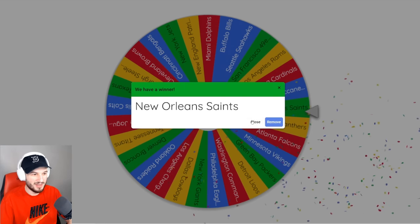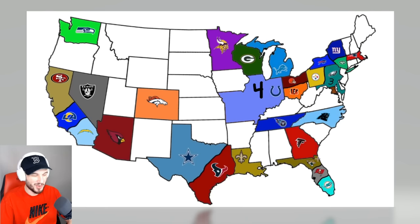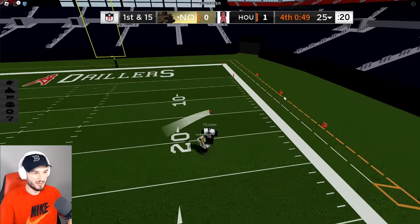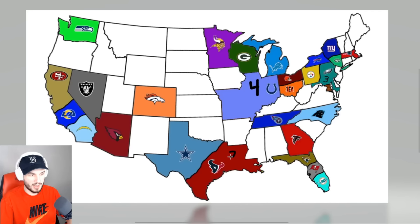The New Orleans Saints are headed kind of southwest — that hits the Texans. So New Orleans invades Houston. Fake Juicy, end it here. No, he got juked out. Is that a dime? Let's go. Houston wins. Now Houston has three.